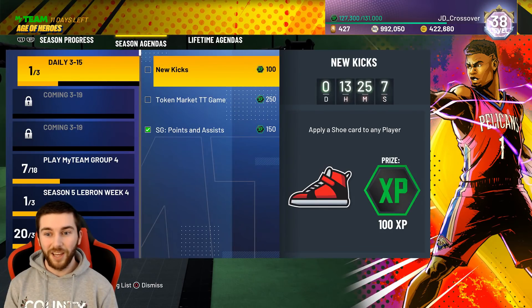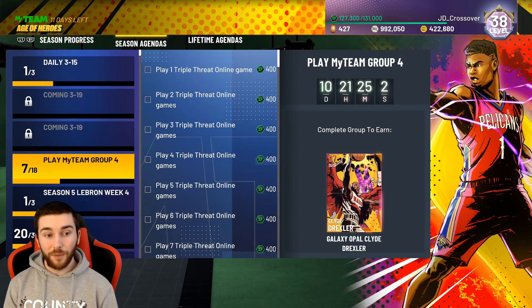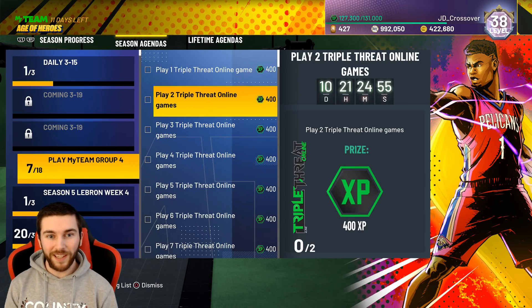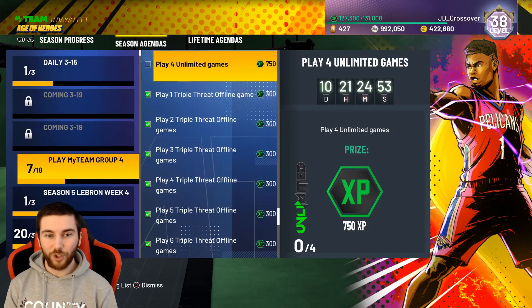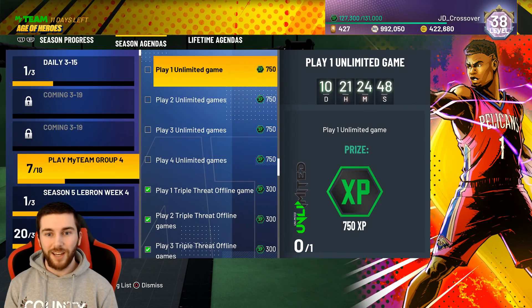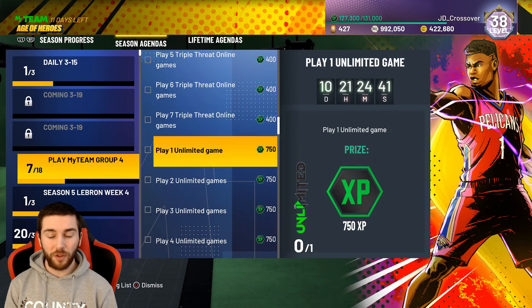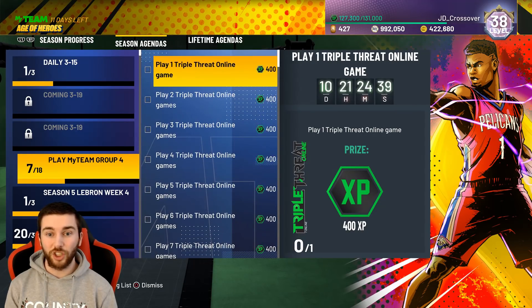So 3,700 away. Still need to apply a shoe as well for an easy 100 and do the triple threat online for 250. And we come down to Galaxy Opal Clyde Drexler — card art looks fire, man's out here with wings. We've already done the seven Triple Threat Offline games. You need to just play four games of Unlimited, and you get 750 per game of Unlimited. That's mad. And 400 per game of Triple Threat Online. So in total for this whole section, 8,000 XP, and you don't have to win a single game.